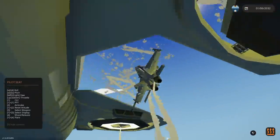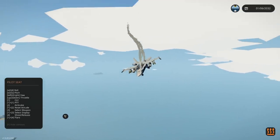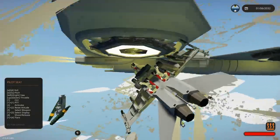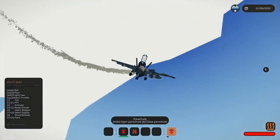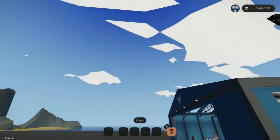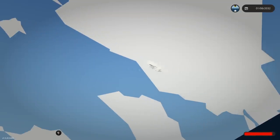Oh geez - do we have an ejection seat? We've broken something. Wait - can we save it? We're in an endless spin. I just saved it - this F-16 can take a beating. Oh no, we might have knocked the F-16 out that time. Do I have a parachute on? I don't think I do. Parachute, parachute - okay we died. I don't think I'm gonna be able to fly a plane onto it. Helicopter would be easy, plane not so much.